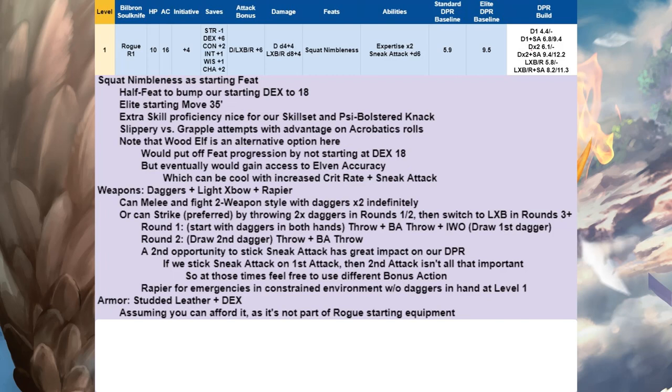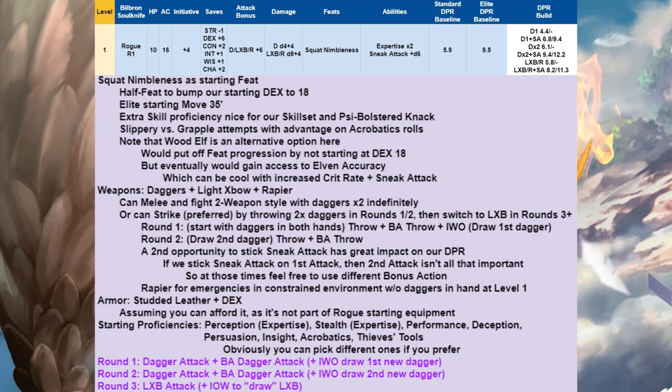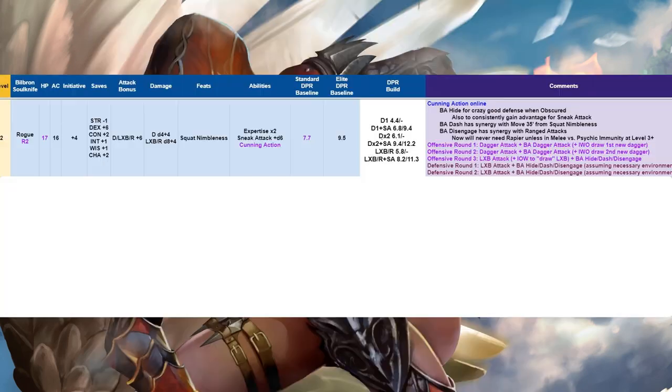Our armor will be studded leather plus Dex for a decent AC of 16, presuming you can afford it as it's not part of the Rogue starting equipment. Starting proficiencies will be Perception with expertise, Stealth with expertise, Performance, Deception, Persuasion, Insight, Acrobatics, and Thieves' Tools. Round one is a dagger attack plus a bonus action dagger attack plus Interact with Object to draw another dagger; round two is a dagger attack and Interact with Object to draw a second dagger, then a bonus action dagger attack; round three we pull the light crossbow. This results in great damage — we start with a white DPR box, and we're going to be white all through tier one.